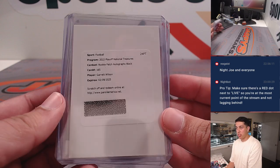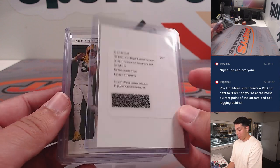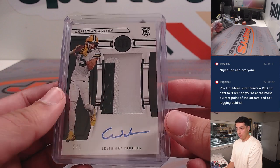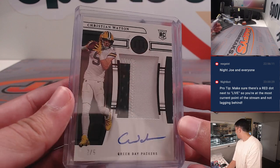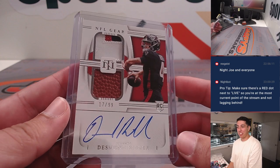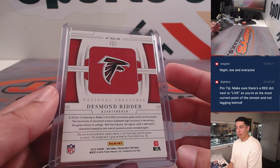So we got a Garrett Wilson rookie patch autograph black — the true RPA. Black should be out of five. Only reason I'm saying that is because we hit a Christian Watson true RPA, and that looks black, and that is out of five. And the last one — NFL gear RPA, got a nice jersey patch, piece of the football out of 99, Desmond Ritter for the Falcons.